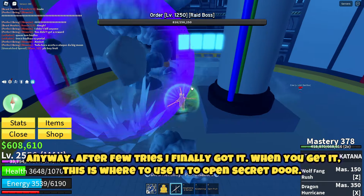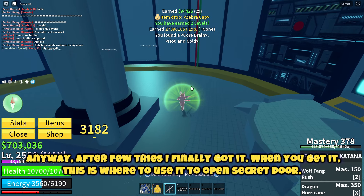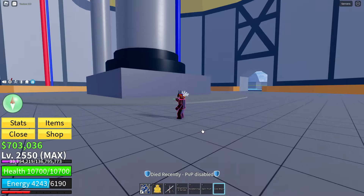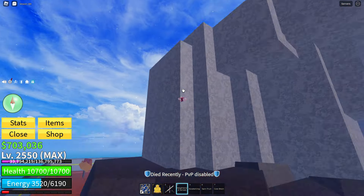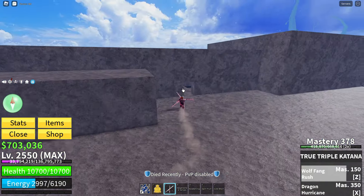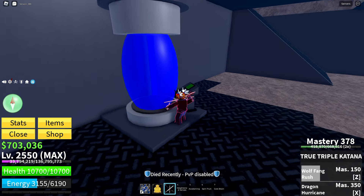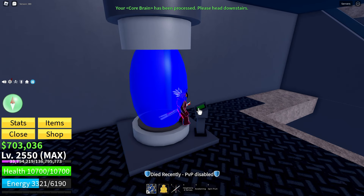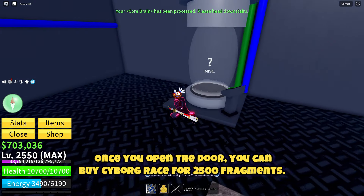Anyway, after a few tries I finally got it. When you get it, this is where to use it to open the secret door. Once you open the door, you can buy Cyborg race for 2500 fragments.